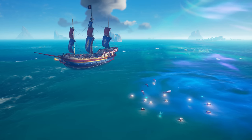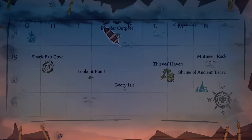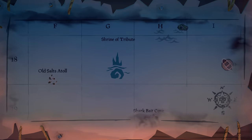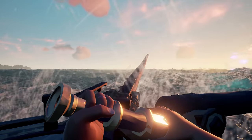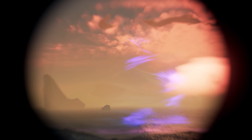The locations of both the treasuries and shrines have been freshly marked on the ship's map, and crews who seek them out should watch for a tell-tale shimmer on the surface of the sea — a sure sign that a Siren stronghold lies below and is ready to be explored.